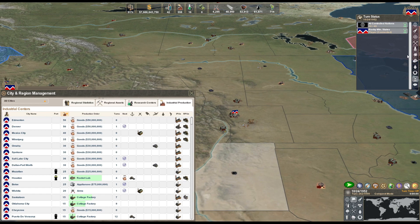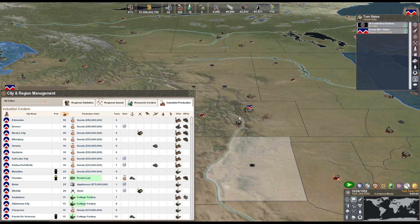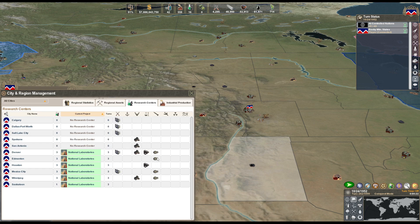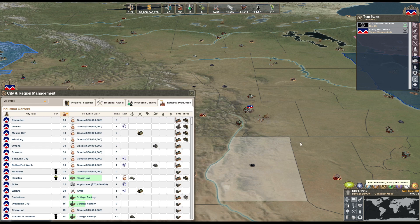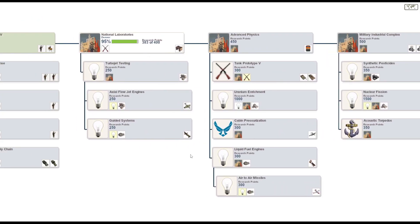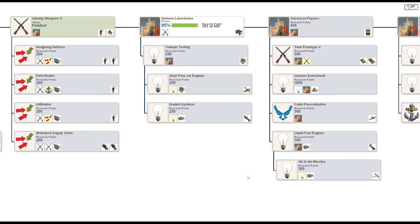Two more rebellions. Four turns till Houston's done - that's gonna be five research centers, and we got six cities on research overall. We'll be able to crank out that stuff. It should be way cheaper than all the other stuff, like national laboratories. 300 research points - that's 450. It should go relatively quickly, though it's still gonna take some time.